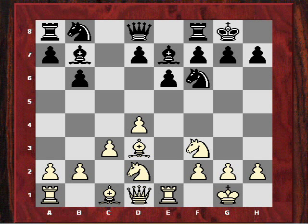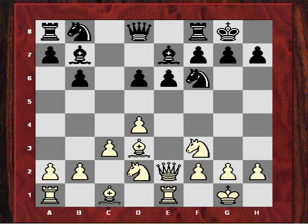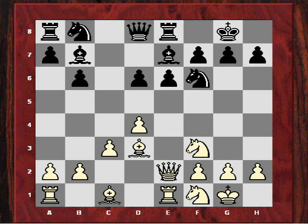White isn't giving black much to bite on here; there aren't any easy weaknesses. It seems white's opening has been quite a success for avoiding theory but having a pleasant position. After d6, he plays Qe2 and Golko reacts with Re8. White now plays Nf1, so the knight can comfortably come to g3 with attacking prospects against black's king.